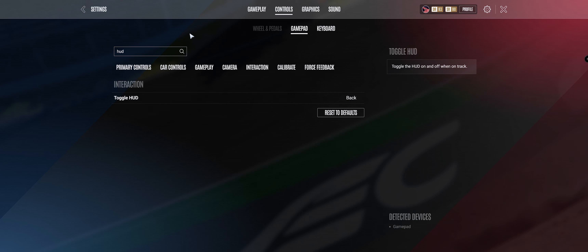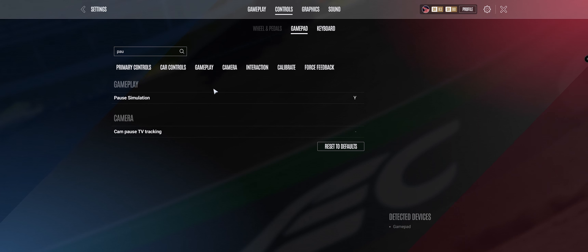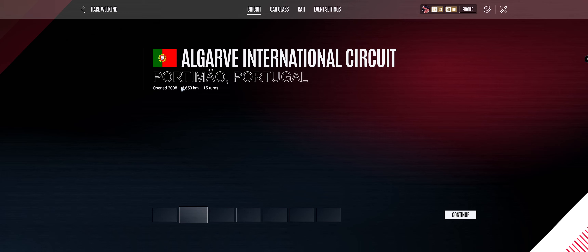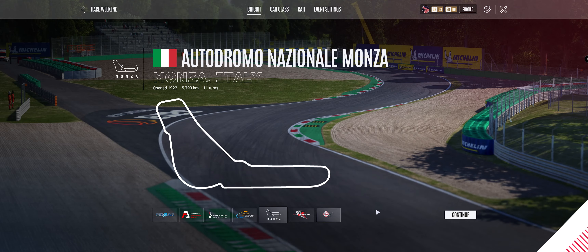I can pause the game mid-race. So you just go to the search bar, go Pause, then Pause Simulation. Mine's set to Y. Then I normally just go to a race weekend and speed up the time. I just make sure I select whatever track I want, so I'll do Nürburgring.